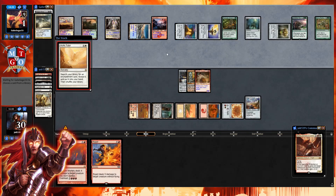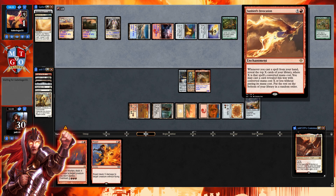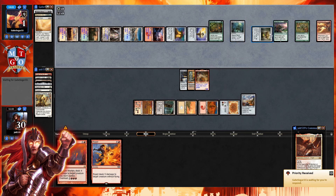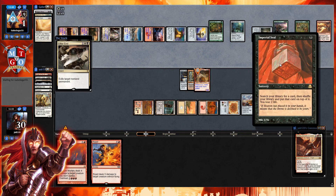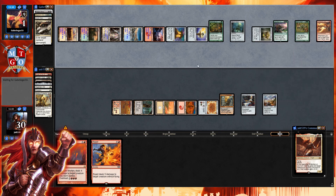Sunbird's Invocation: whenever you cast a spell from hand, reveal the top X cards of your library where X is the converted mana cost, and cast one for free. They get down Sunbird's Invocation with six mana remaining. They cast Utter End, which reveals four cards — they could have grabbed Archangel, but Imperial Seal was one of the cards they could have gotten off Sunbird's Invocation, and with Imperial Seal they would have lost two life.